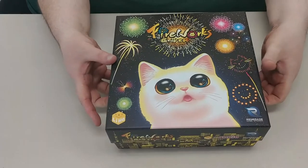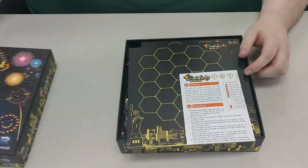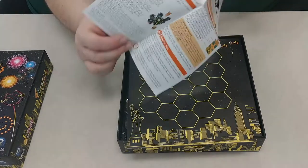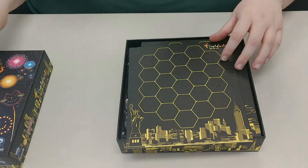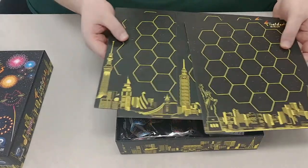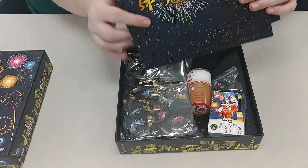Take the cover off here. Comes with what looks to be a one-sheet rulebook, a couple tiles, single-sided.